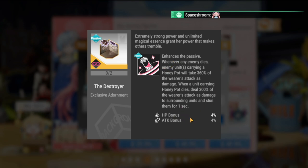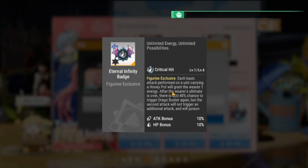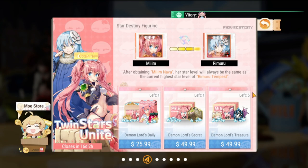The other adornment — the figurine exclusive — grants one energy per basic attack performed on a target carrying a honeypot, giving her an edge on generating energy for her ultimate. After the ultimate is over, there's a 40% chance to trigger Drago Buster again. Between the two purchasable adornments, I'd get the non-exclusive one as the exclusive is more expensive. The adornment choice overall leans toward supporting her ultimate.